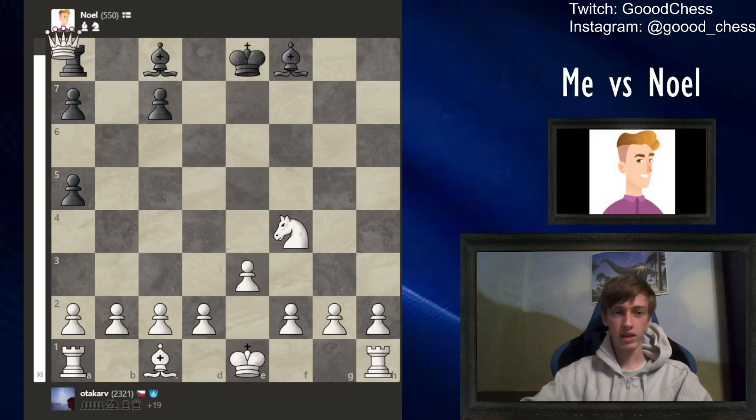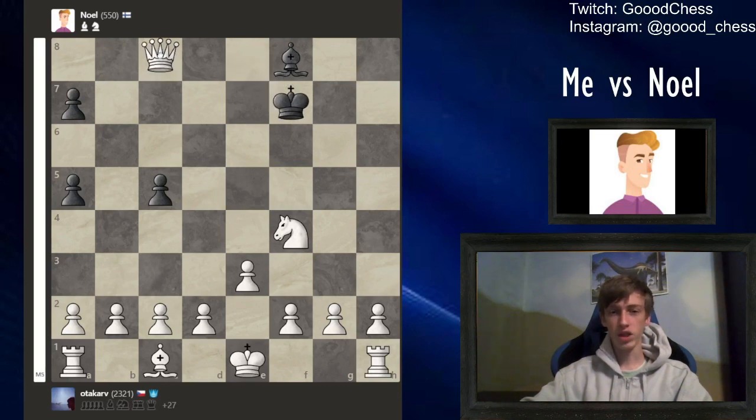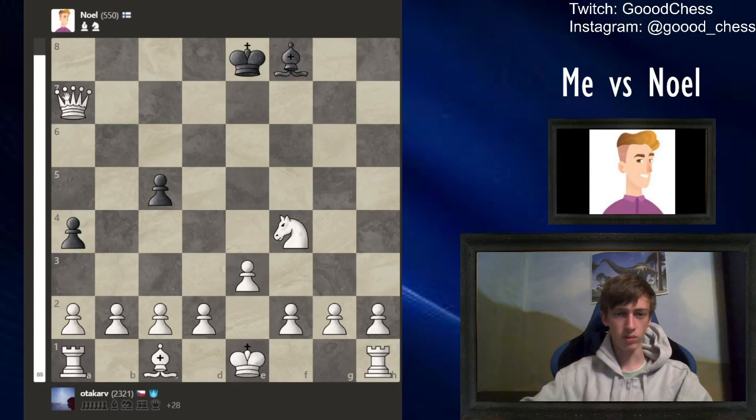We need to keep at least one pawn to be able to deliver that checkmate. It's not 100% necessary, but without the pawn you cannot be 100% sure whether or not you'll be able to checkmate that way, because Noah would have to help us in that case. So yeah, we'll probably keep the c pawn — we will keep the c pawn.